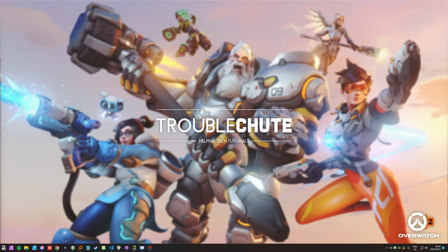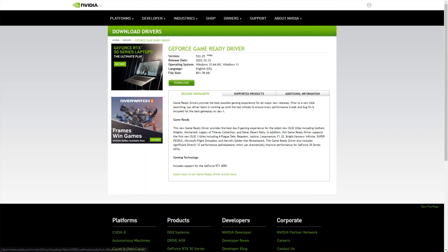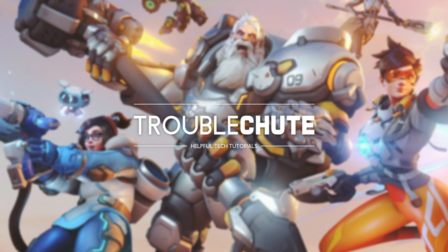If you don't have any of those apps installed, you can download the latest NVIDIA, AMD, and Intel drivers straight from their websites. You'll find links in the description down below. Essentially, you'll just pick whatever graphics card you have from the list, select your operating system, click search, then download, and you'll install your graphics drivers as you would normally.